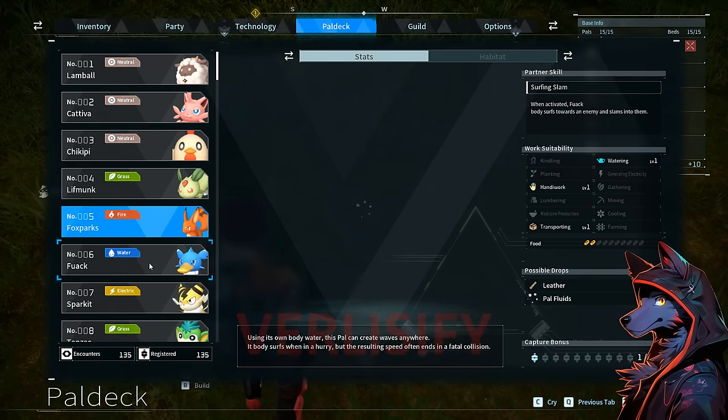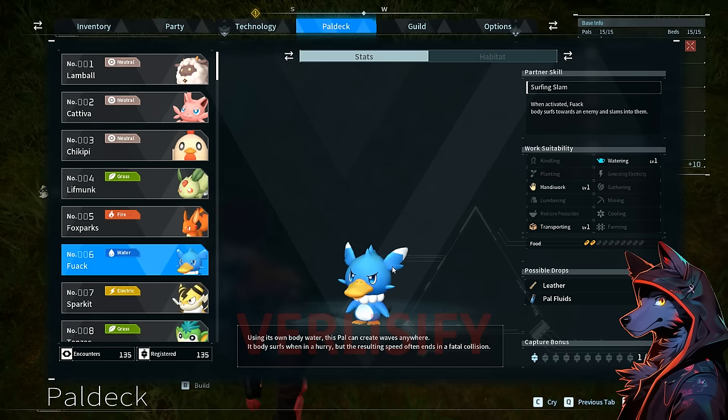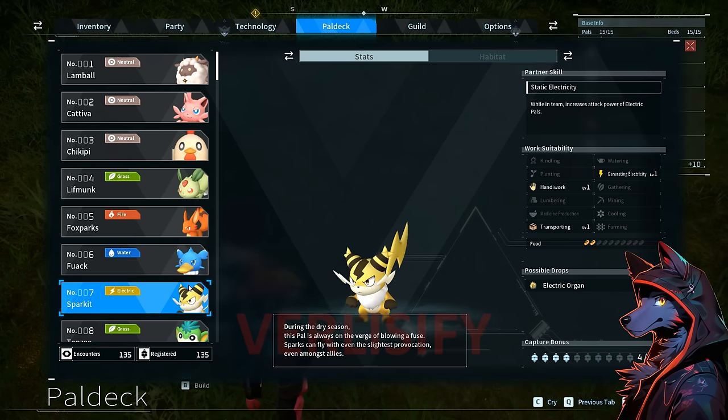Fox Sparks is just going to be good for getting that early game smelting, and you can also farm it for flame organs, which you will need. Fwack: this guy is surprisingly helpful — handiwork, transporting, watering. He's not going to get caught up with too many bad tasks, so he'll craft when you need, transport when you need, and the plants get watered. When activated, Fwack body surfs towards an enemy and slams into them. Also a good way of getting pal fluids.